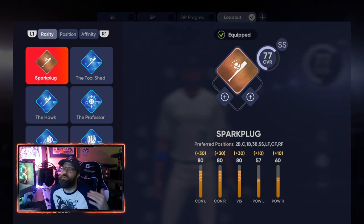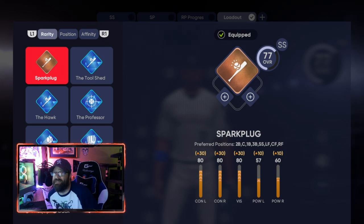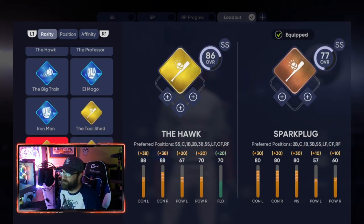As you go through these, some will list different positions. For Spark Plug, it shows in the center of the screen 'Preferred Position: Second Base.' You do not want to play them at secondary positions in Diamond Dynasty - they'll play like an out-of-position player and make so many errors. Put him at second base. In Road to the Show you can put him anywhere, especially if you're doing the sim glitch.